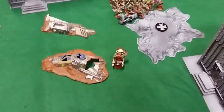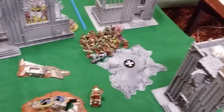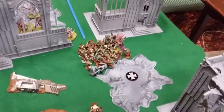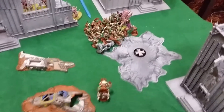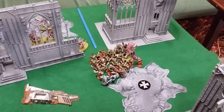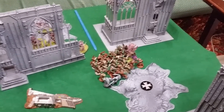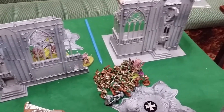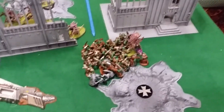Shooting wise, Denny shot the crap out of the Zoanthropes but didn't cause any wounds. For charges, the Boys got in with an 11 — Denny didn't make it on his War Bike. 40 attacks from the Boys, plus 3 from the Boss Nob with his Power Claw — ended up killing one of the Zoanthropes with 2 wounds from the Power Claw. The Choppers finished off the rest that were remaining, except one guy with one wound left. Green tide piling in takes it to that.